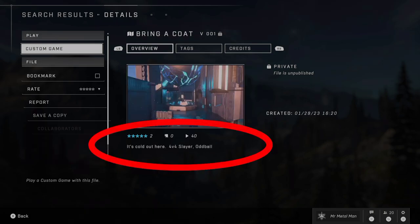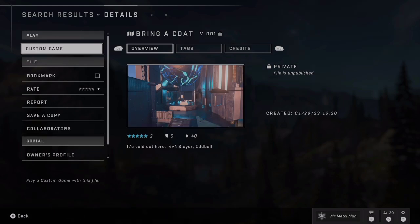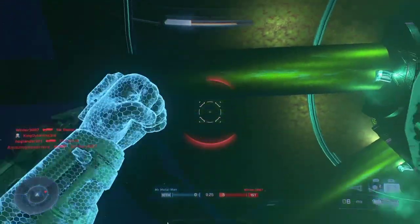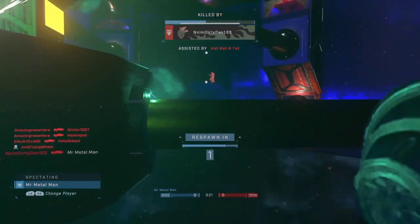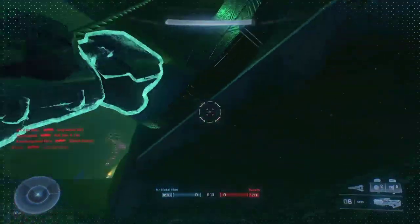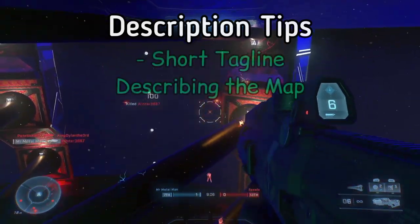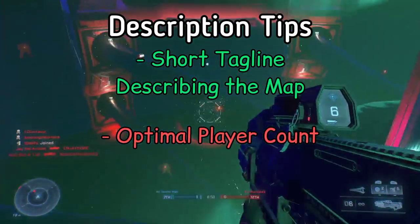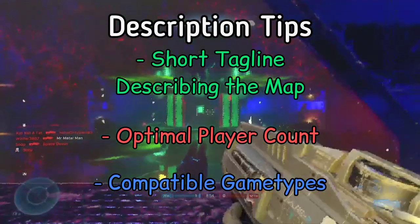Then I switch to a map like this — the description may be small, but it has all the information I really need: a nice short tagline, the amount of players that the map can handle, and the game types the map supports. There are too many times where I've downloaded a map that looked cool, gotten a full lobby, and half the people spawn outside the map because it wasn't intended for that many players, or I try to play king of the hill or capture the flag and it doesn't work. I like to touch on three key points in my descriptions: a short tagline, the optimal number of players, and any game types that are set up for the map.